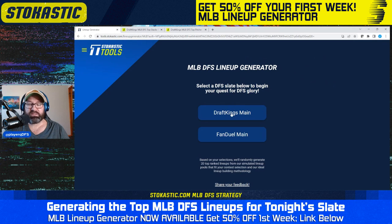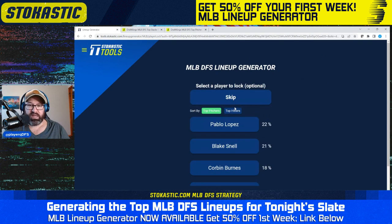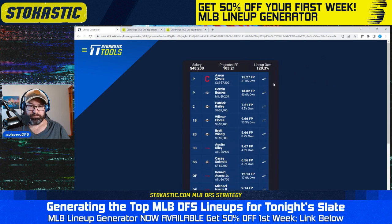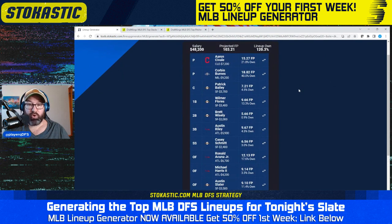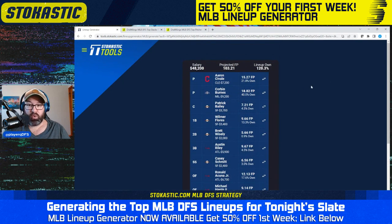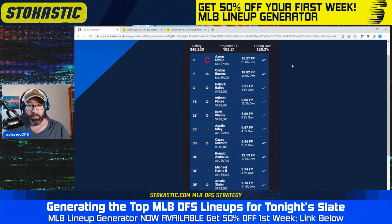I'm going to start here looking at some DraftKings lineups, and after that we'll look at some FanDuel lineups as well. We're going to do all stack types, all lineup types — these are the actual settings I typically start with. I'm going to skip locking anybody in. The first lineup we get is a 5-3 Giants Braves stack with Aaron Savali and Corbin Burns as the pitchers. Let's start by looking at those pitchers in the top pitchers tool.